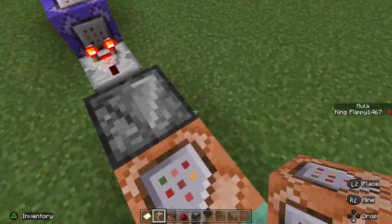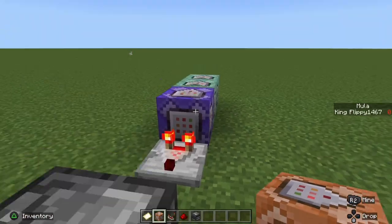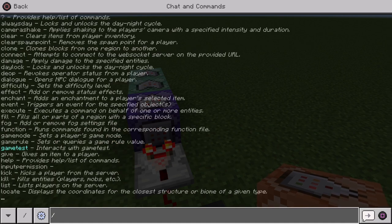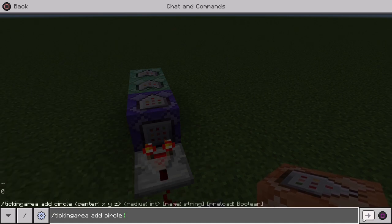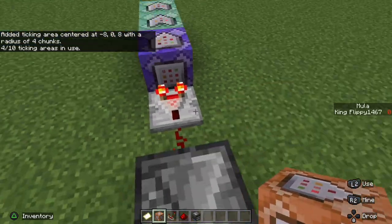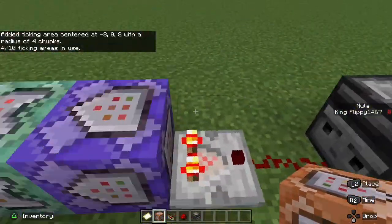The last thing to mention: go ahead and make a ticking area for your command blocks. To do that: slash tickingarea add circle ~ ~ ~ 4, and then name it whatever you want — I'll just name this 'commands.' That creates a ticking area centered at your location with a radius of four chunks, keeping these command blocks always loaded.